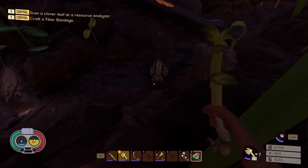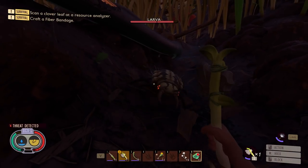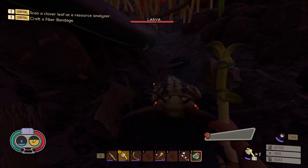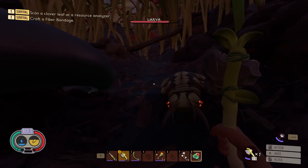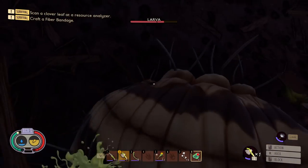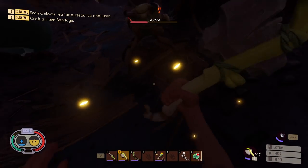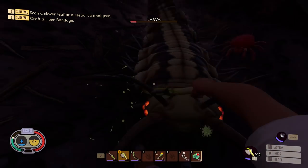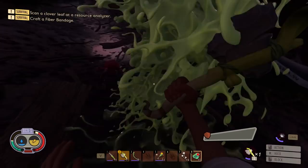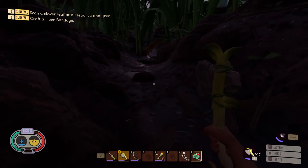Let's see how we fare against this larva with no armor on. Got our perfect block in. I missed the attack because this guy's pretty quick. Got our perfect block in and we're stunning him. You can see how long this is taking with my level zero weapons and armor. I'm going to be honest — me getting this many perfect blocks in a row is not common. But you can see the attack pattern there.